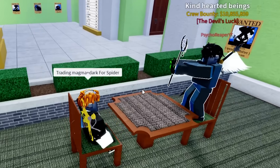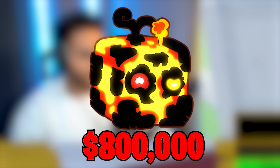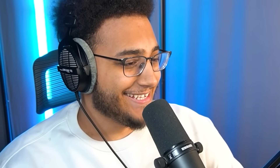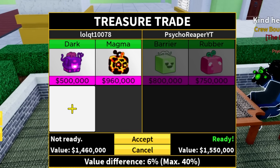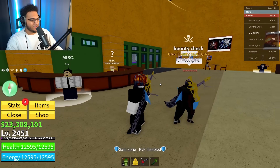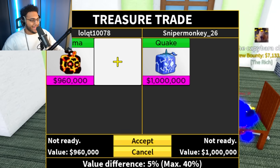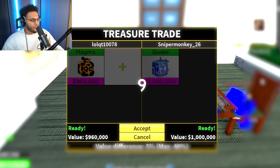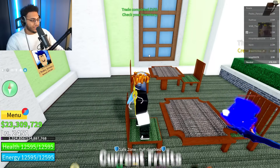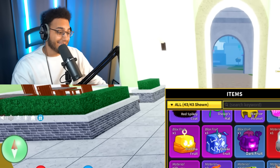Now that we have the dark plus the magma fruit, I don't think we should have any troubles trading this up to a quake, or maybe even a lub or a spider. I put in trading magma plus dark for spider - this dude sat in the chair. Let me put the dark plus the magma. Magma went up in value - it's 960K now, I remember it used to only be like 800K. He put quake in love - is he actually about to accept this? No shot. He put an annoyed face in chat - you're the one that sat down, you knew my offer. Rubber plus barrier for my dark and magma - I'm going to have to decline. After almost an hour of looking, I settled: magma for quake. Finally got up to a legendary fruit in terms of trades, although that actually might have been a trade down since magma increased in value.